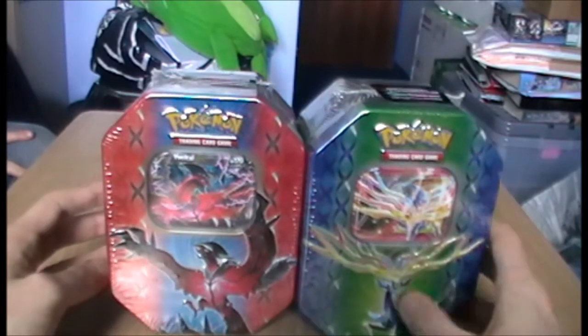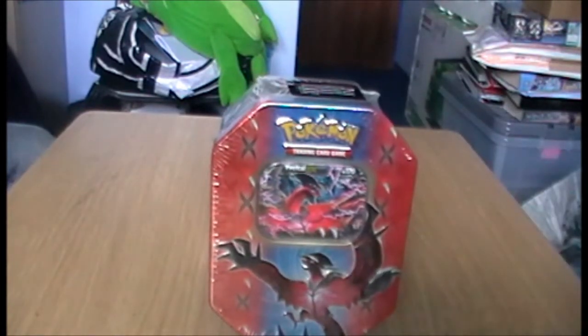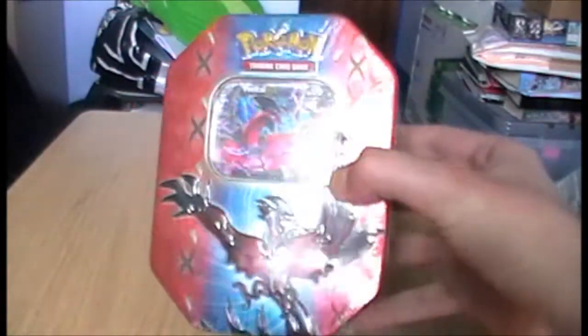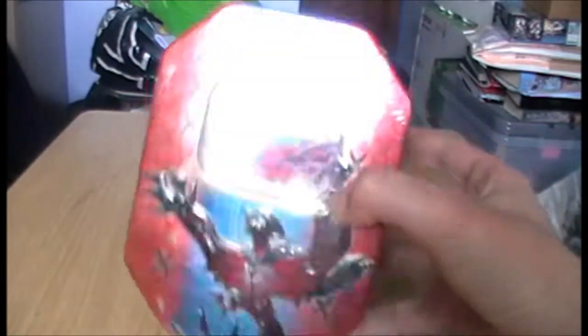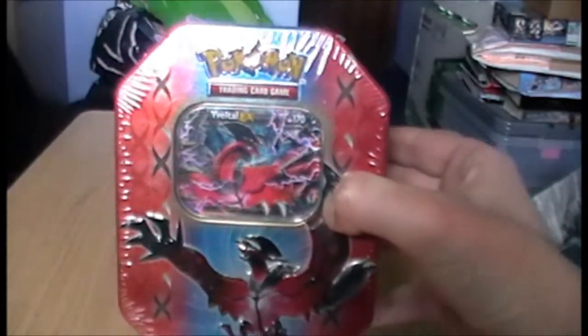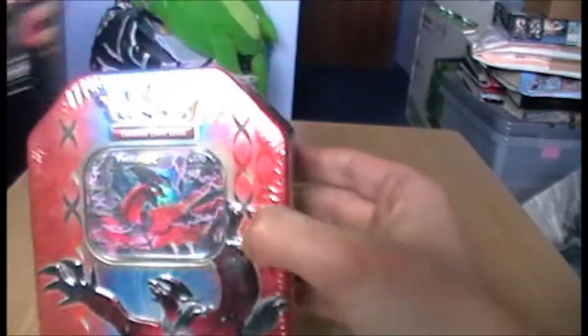For part one, Glyn is going to be opening his Yveltal box, so over to you, Glyn. So this is the Yveltal tin — or, as we like to call him, Edgy McEdgefest. He looks quite cool, as Ridgen will agree. Yes, best of the two Kalos legendaries.